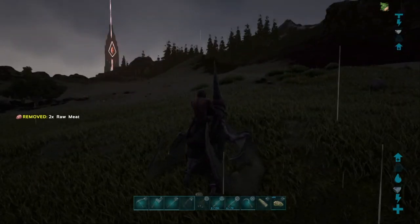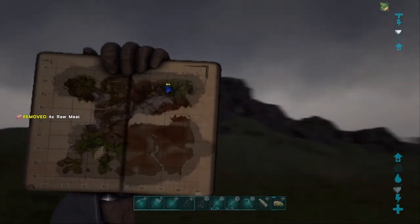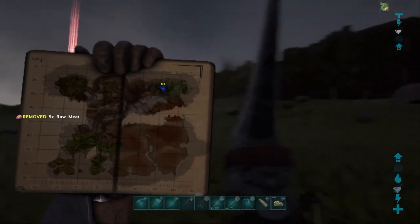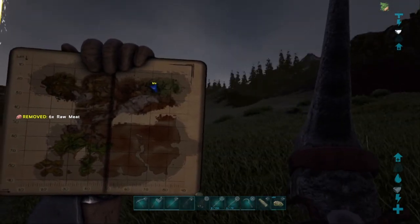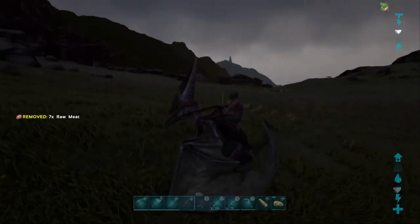We are just outside the wyvern trench right now. I don't have a GPS so I can't show you the coordinates, but right here on the grasslands, just next to the wyvern trench — right there, you can see little dragons on the map, like tiny ones. So yeah, we're going to be stealing a wyvern egg.